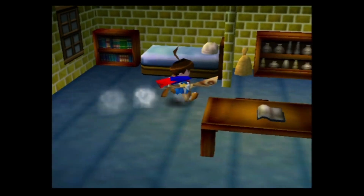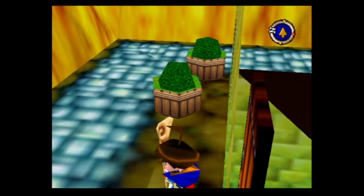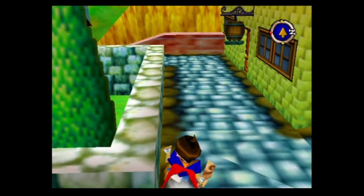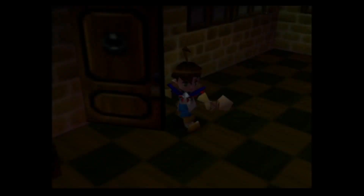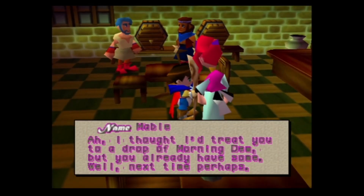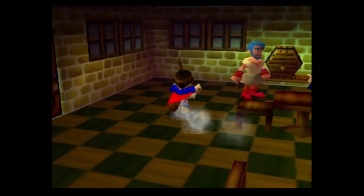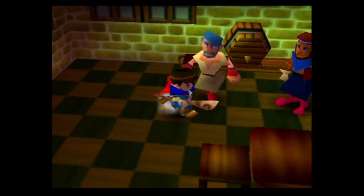Anyone in here? Yep — pointless house number one. Also, there's a barrel icon. What does that mean? An NPC says he thought you might need a morning item but you already have some.